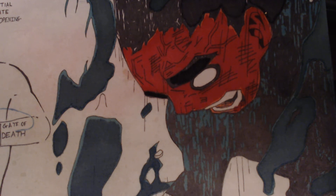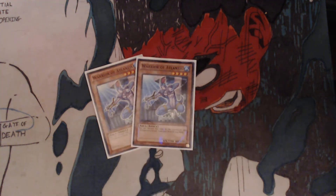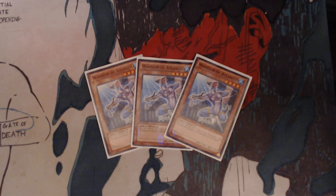You have 3 Warrior of Atlantis. You can discard this card to the graveyard and add 1 A Legendary Ocean from your deck to your hand. So you can either pitch this card and get your field spell, or you can use it as a 1900 beater.